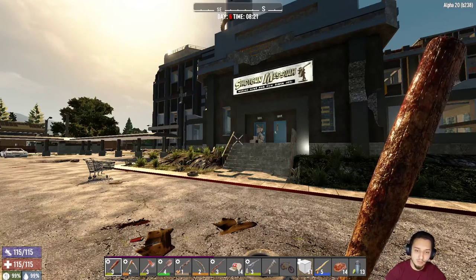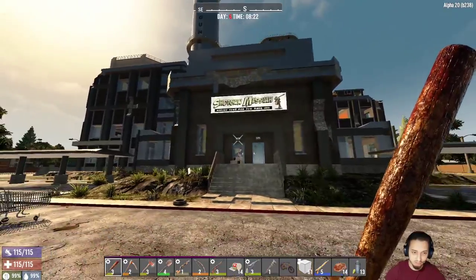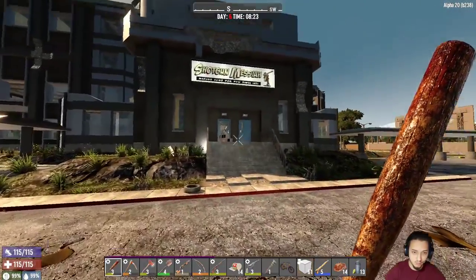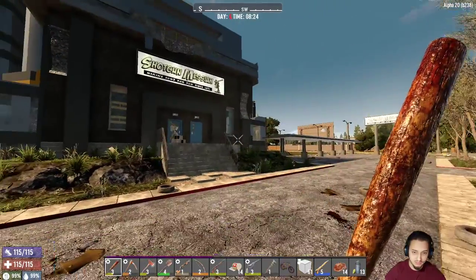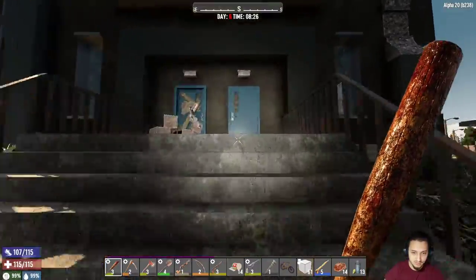Hey, what's up guys? Welcome back to Day 6. We're over here at the Shotgun Masai. We're going to run through this place. It is horde night, so we're going to try to get through this place pretty quickly and make it back home in time to kill. Let's get to it.